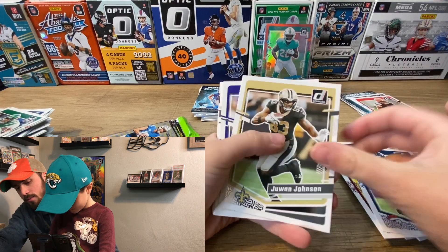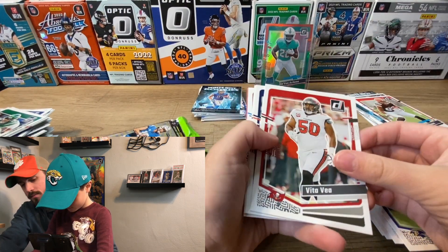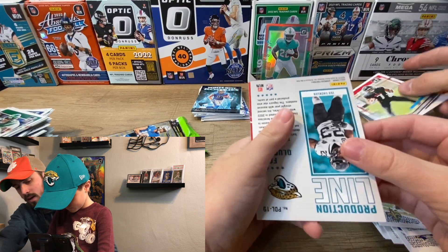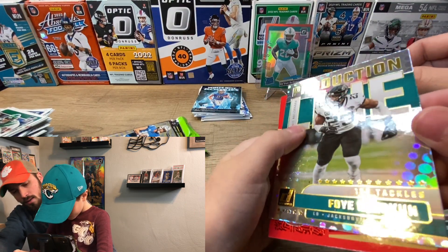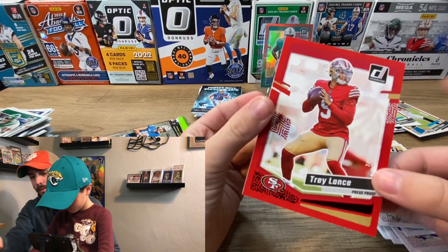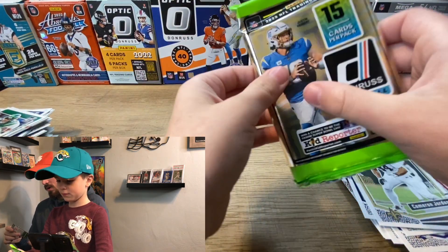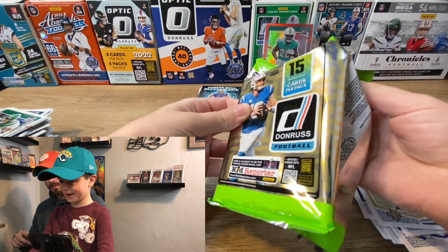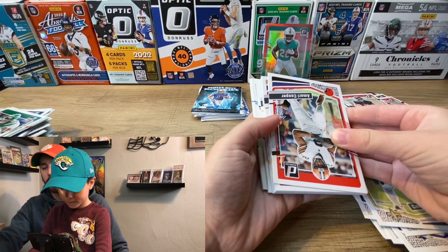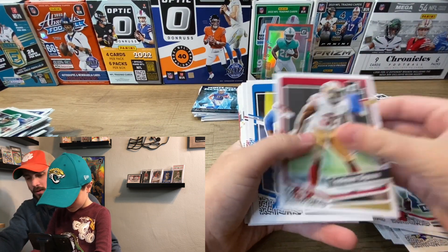Danny Dimes in there. Derrick Carr, and then OBJ — Tyson Campbell, Jerry Jeudy who's pretty good, Cameron Jordan, Bijan Robinson — a good rookie to have. And then we've got a CeeDee Lamb press proof color match, though he's not even on the Niners anymore — he got traded to the Cowboys. People at home are probably hopping off the video it's taking so long to get through these base cards.